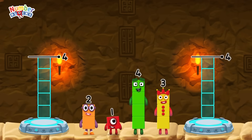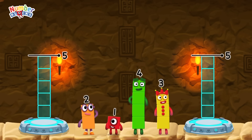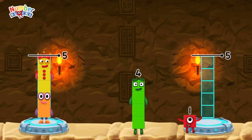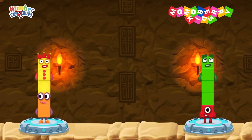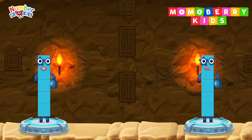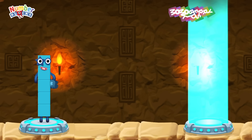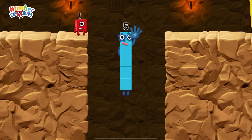Share the number blocks evenly to make two groups of five. Two, three... One, four... Two plus three equals five. One plus four equals five. Five equals five. High five! Yes, you got it!